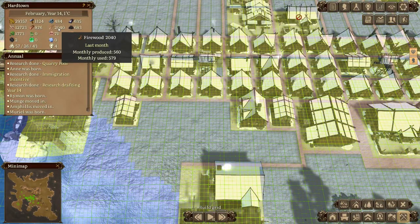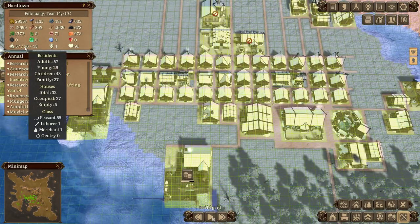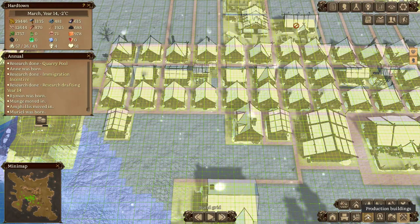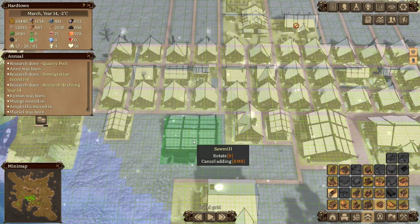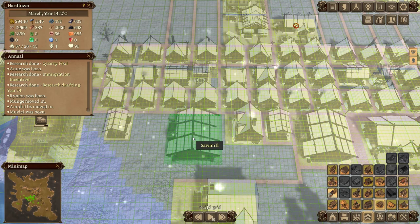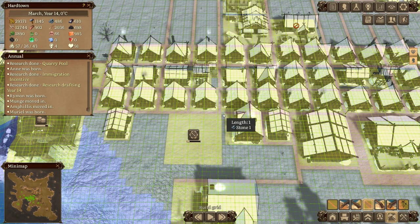The firewood is looking good but I want to keep it going up. We've still got five empty houses so I'm not too worried about workers. I'm going to get another sawmill going because the one thing you don't want to run out of is firewood. We'll throw that in and pop a road around it - there we go, nice stone road.